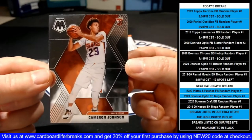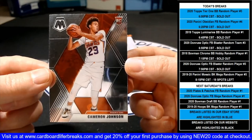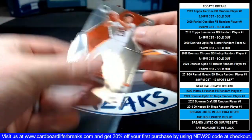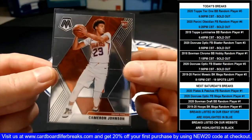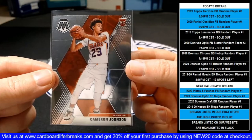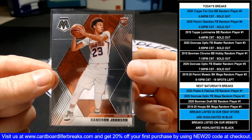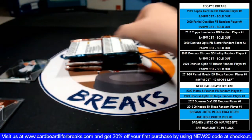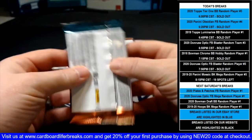Then we have a Cam Reddish NBA debut rookie and a Cameron Johnson rookie. I like Mosaic because the rookie checklist is more shallow, and with the NBA debut you kind of get two bites at the apple. I really like the value prop there — I feel like it's nice.